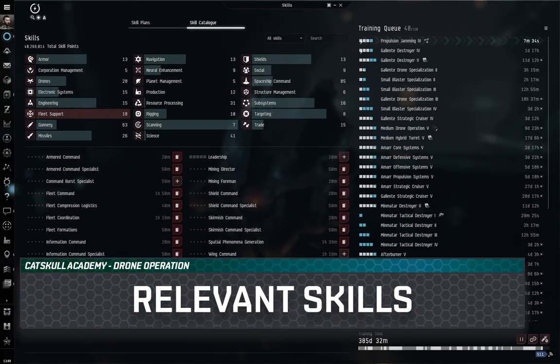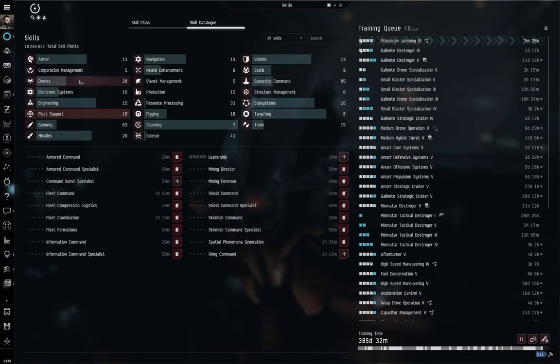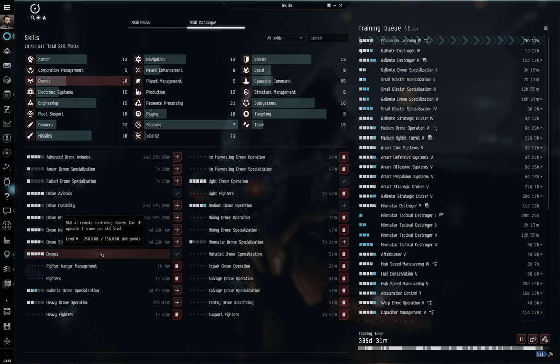First, let's have a look at drone skills. If we open up the skill catalogue and come to the drone skills section, you'll see a rather beefy menu. The most important skill is simply called Drones — skill at remote controlling drones, can operate one drone per skill level. You'll need at least level one to use drones at all, and if you want to use the maximum of five drones, you'll need all five levels trained.